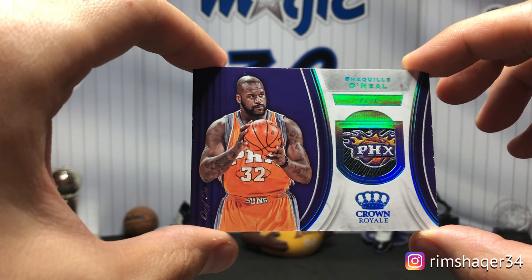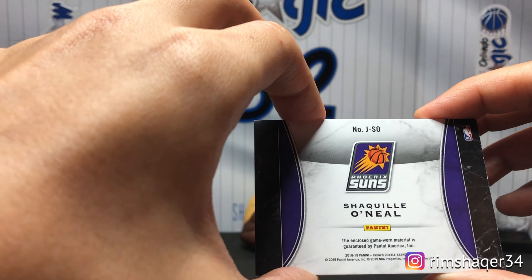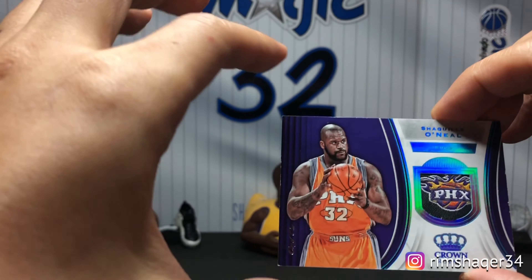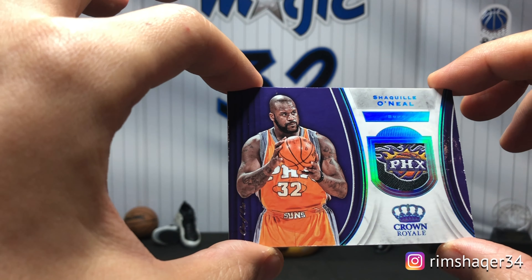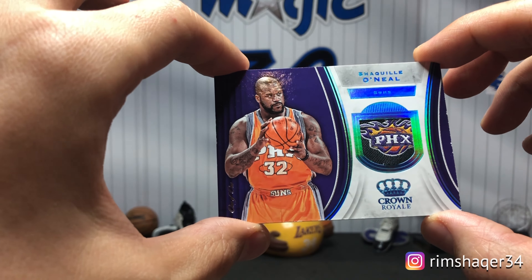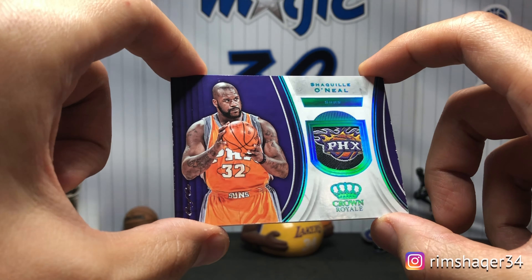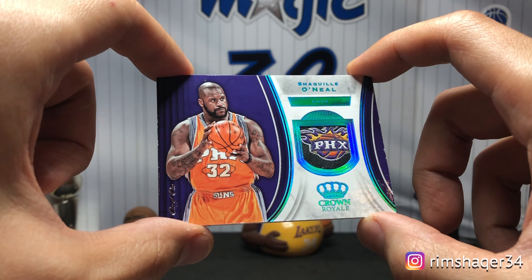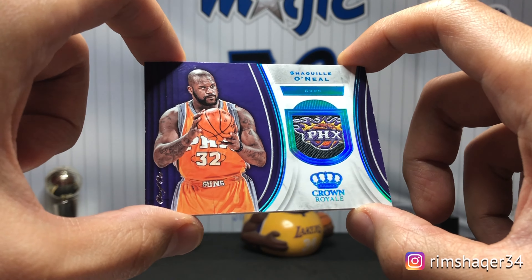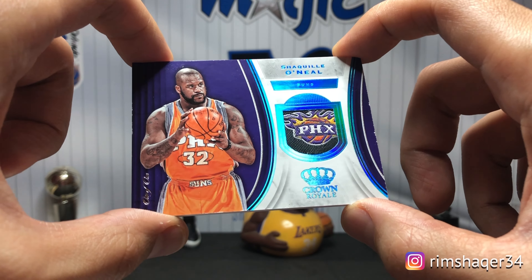I got the next one about two years ago — it's the 18-19 Crown Royale. It's a Phoenix jersey with the laundry tag. It kind of feels like Eminence somehow — the shine, the prismatic border felt like Eminence to me.